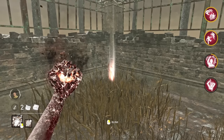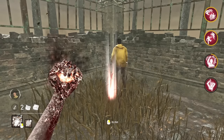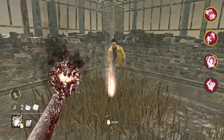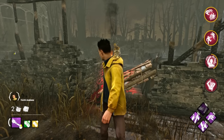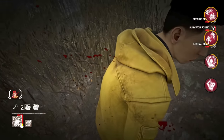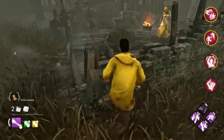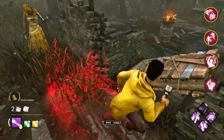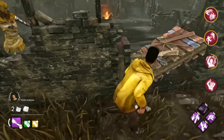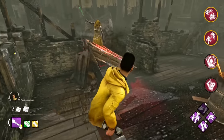Another interesting quirk about the Nurse's power is that she cannot blink on top of your exact location, and this is something that you can take advantage of in chase. Instead of leaving a gap between you and the loop, which would allow her to squeeze herself in and then hit you, you actually want to loop very tightly against walls. And if she doesn't blink perfectly, sometimes her blinks will be cancelled because she runs out of space to teleport to, which can buy you quite a bit of time.